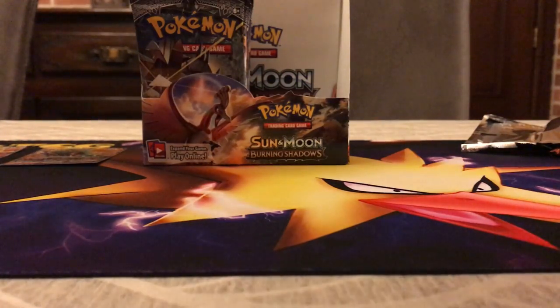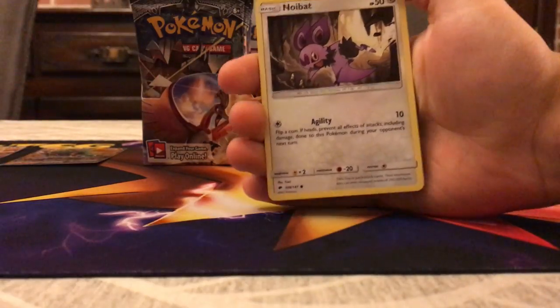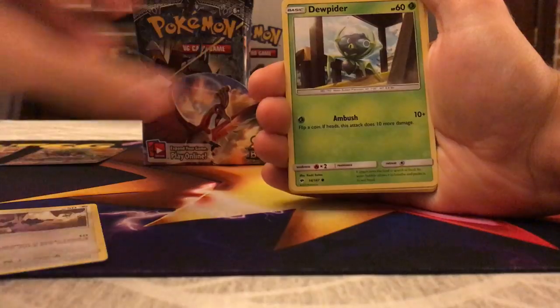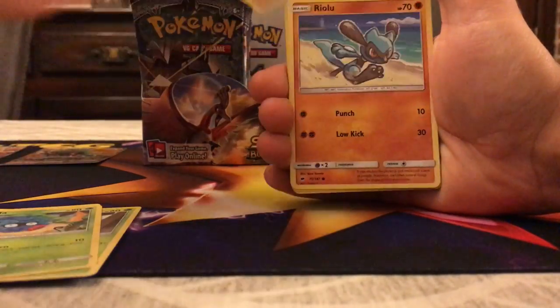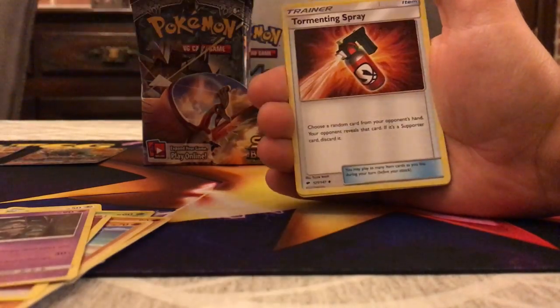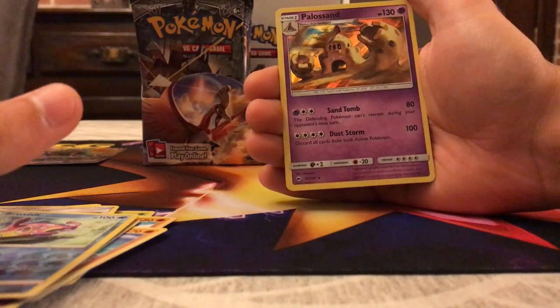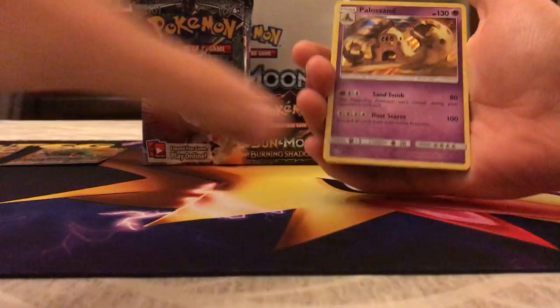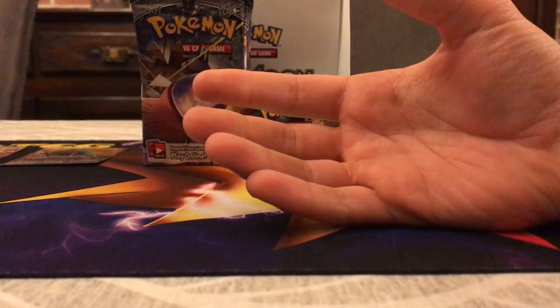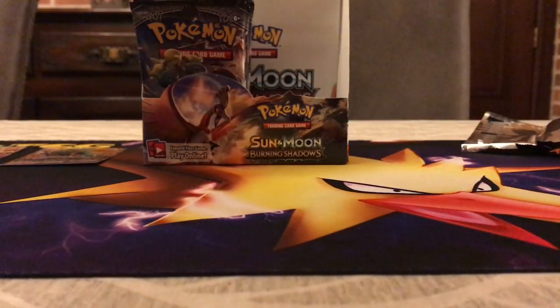Noibat pops out — maybe we can pull a Noivern. I'm a huge fan of Noivern; even without Double Dragon Energy we can make something with it. Noibat, Dewpider, Tangela, Rhyhorn, Riolu, Energy, Dusclops, Charmeleon, Tormenting Spray, Brock's Reverse, and the rare is Palossand — a holo. There's also a Palossand GX coming in Crimson Invasion, the fourth Sun and Moon set. As always, I'll be opening a box of that on the release day, just like this one.